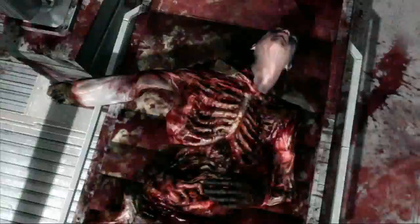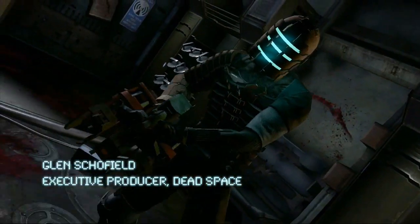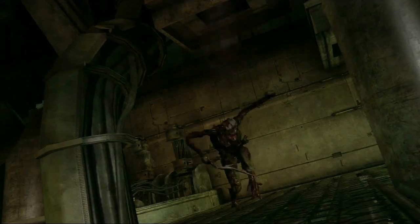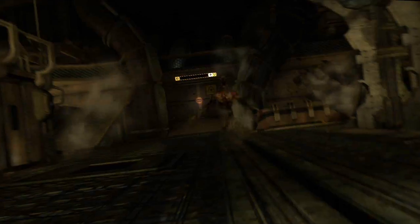In Dead Space, things on the Ishimura have gotten a little messy, and like it or not, it's time for Isaac to make them a bit messier. Necromorphs are going to come from every direction, and they won't stop coming until you take them apart limb by limb using strategic dismemberment.